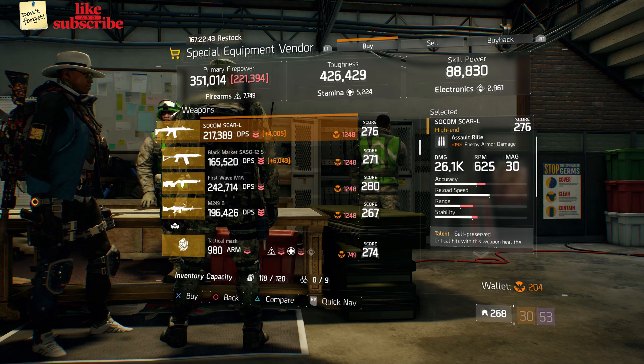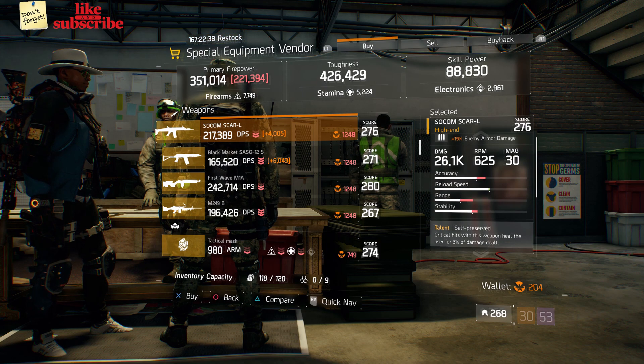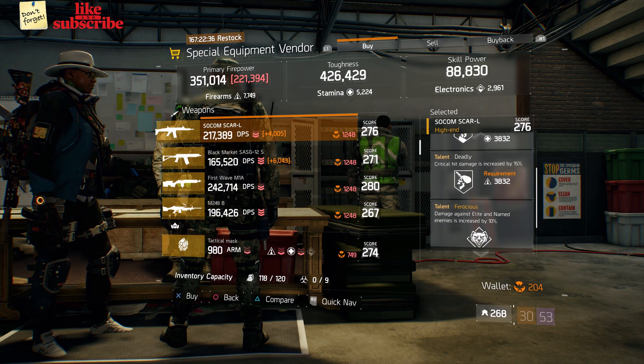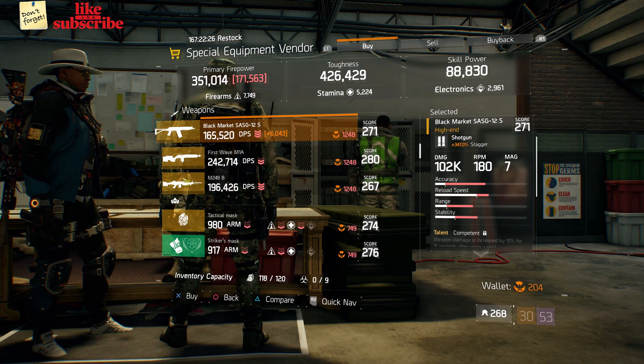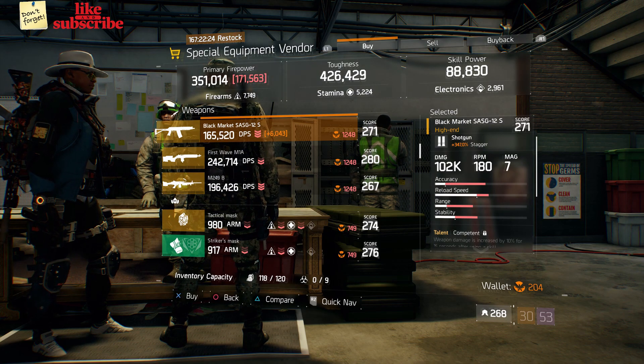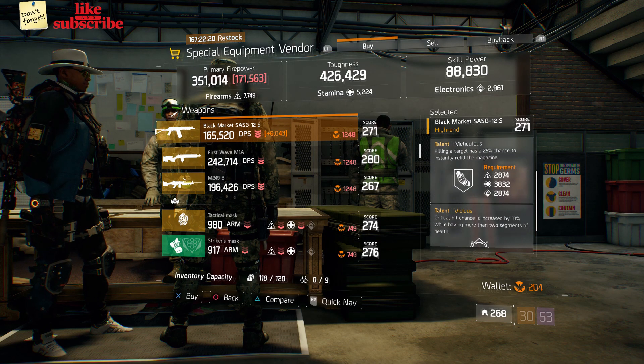Also here we got a SOCOM SCAR-L with a gear score of 276 — it has 19% enemy armor damage, and the talents are Self-Preserved, Deadly, and Ferocious. Also here we got a Black Market SASG-12S with a gear score of 271 — it has 347% stagger, and the talents are Competent, Meticulous, and Vicious.